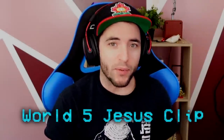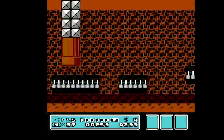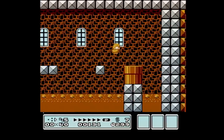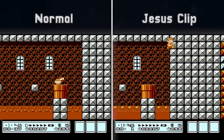First thing we're going to look at is the Jesus clip in World 5. It's essentially a clip in World 5 Port 2 — if you hit the clip, you can save about three seconds, maybe 2.9 or 3.1. It's not exactly three seconds, but if you miss the clip, you die. It relies heavily on subpixels to work and there's not really a good way to do subpixel manipulation, so you just kind of pray and hope for the best. Normally you don't go for it on a very good run, but I've been doing Jesus clip to save runs when I don't get the best Hammer Brother luck. Let's take a look at Jesus clip and the normal strat side by side to see exactly how much time it saves.